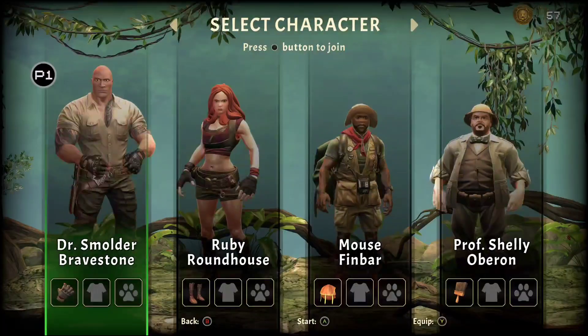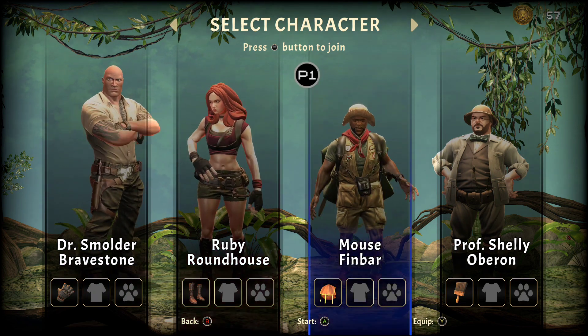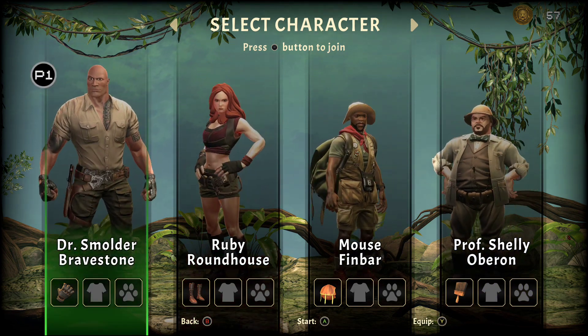When you start a mission — start a level — you select one of four characters. You can play as Dr. Smolder Bravestone, Ruby Roundhouse, Mouse Finbar, or Professor Sheldon Oberon. Each character has their own abilities, and you can play as whichever you prefer.